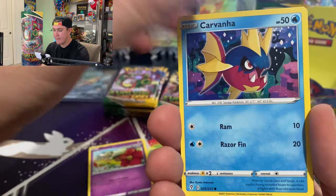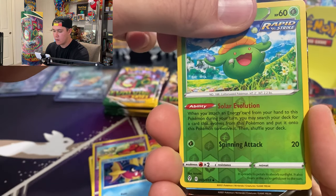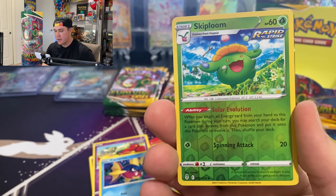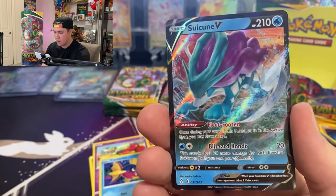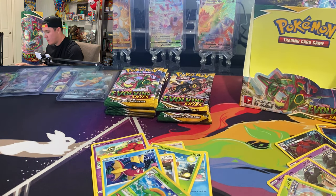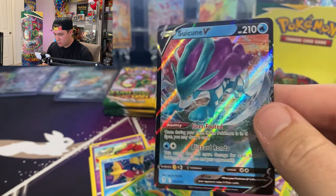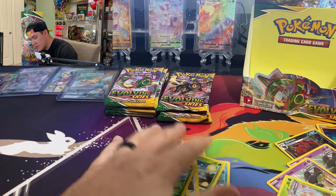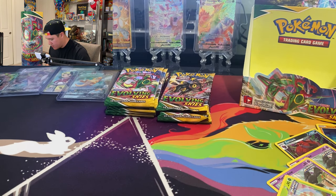Slack Off, Carvanha... oh my gosh, another white code card — that's number 15! Another Suicune V! Wow, sweet. So we're starting to get some double-ups, but those are some good ones to double up on.